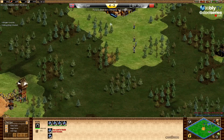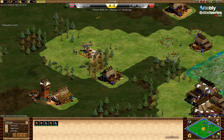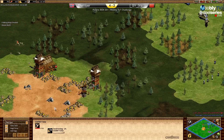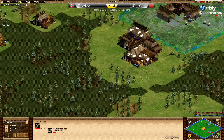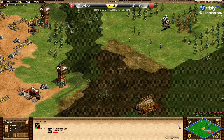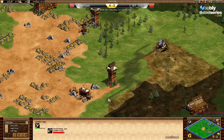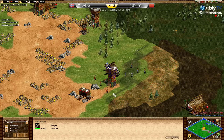He can also mine gold and stone at the back of those towers. He's sending five villagers — Viper could go around. He's making another tower close to the lumber camp. I don't like that Yo didn't wall his towers — the tower on the right, Viper will kill that tower for sure with a scout and five police.